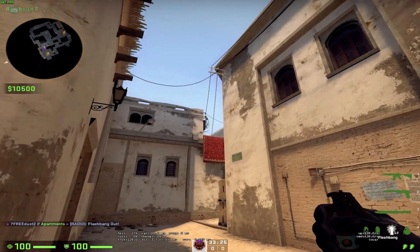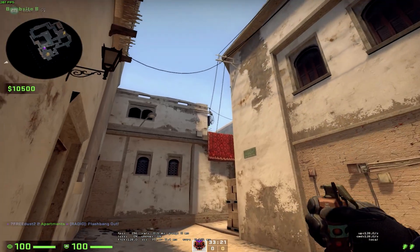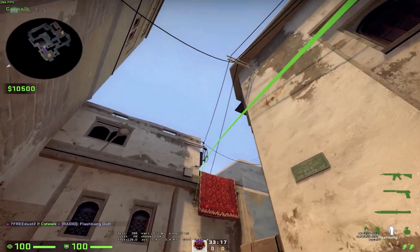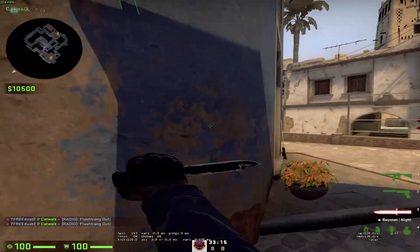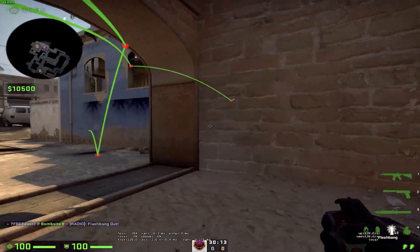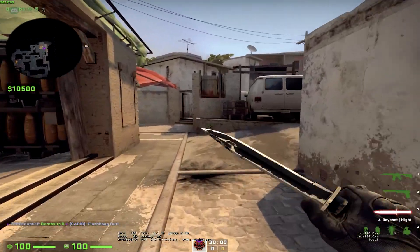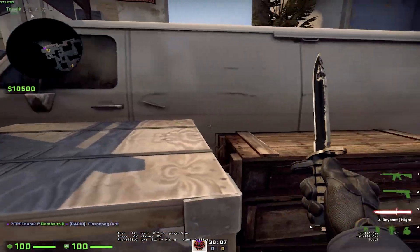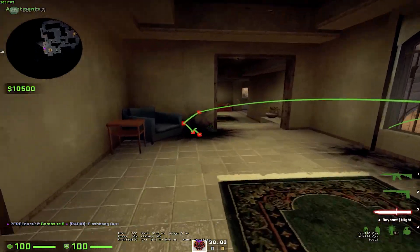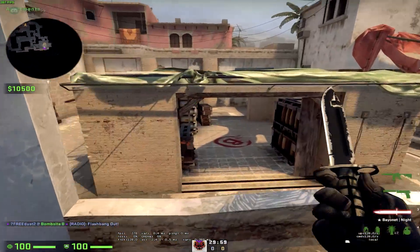If you play on sword and you want to flash mid — either for connector, your window player, or because you want to pick — flash like that. It's totally fine and it gets everyone in middle blinded. This flash that people throw from sword actually gets nobody blinded because it lands too deep, hits off the wall, and comes back. Nobody will be blinded over here — maybe your teammate, but you won't blind the enemies.